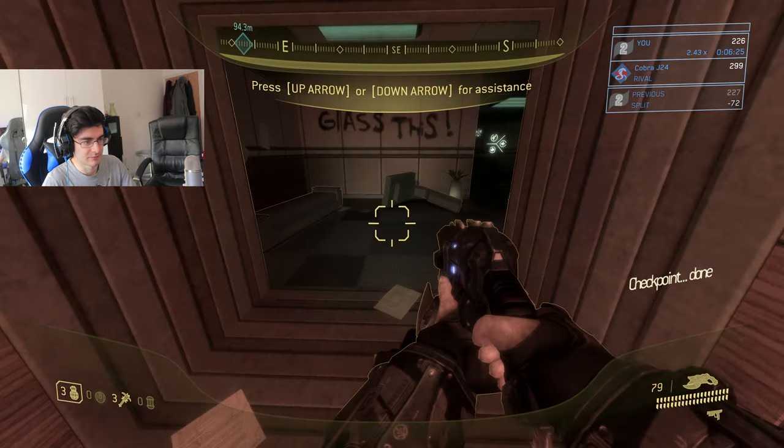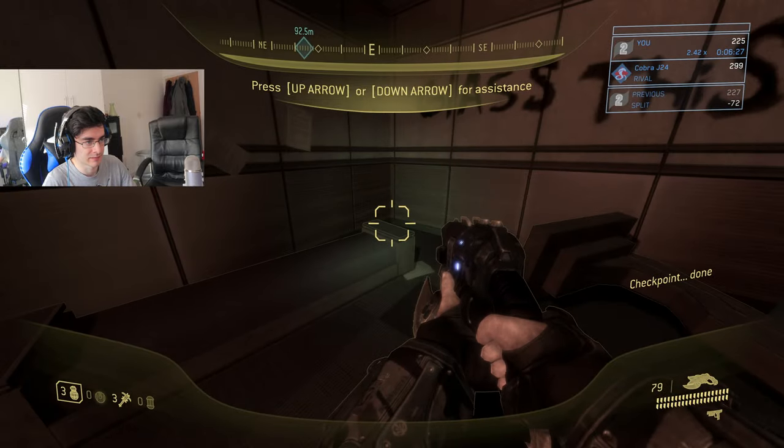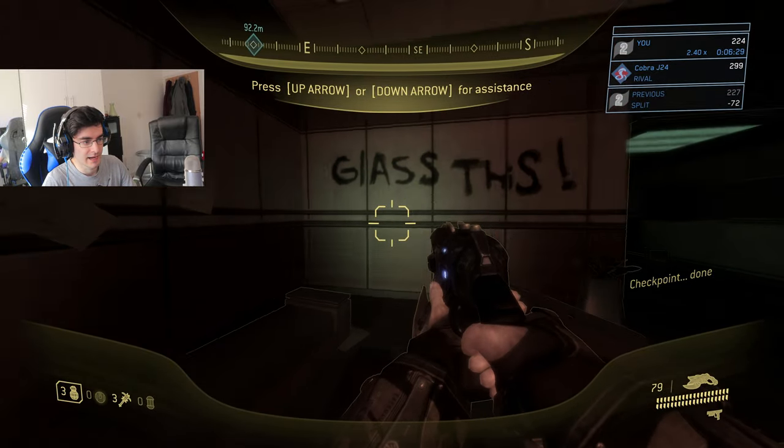It's going to get really dark now, so you want to press 4 for the visor glass. Hell on earth.